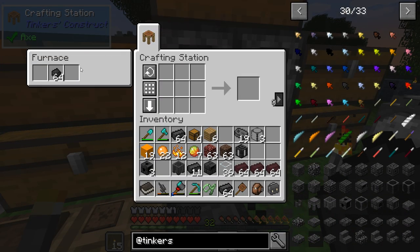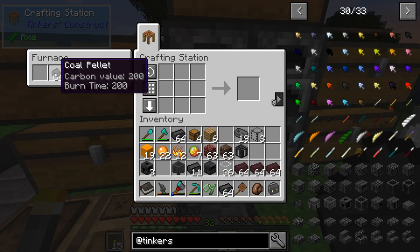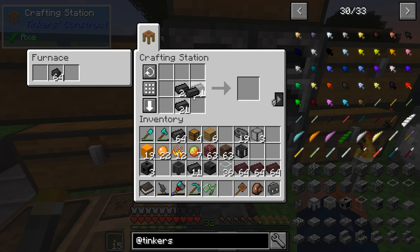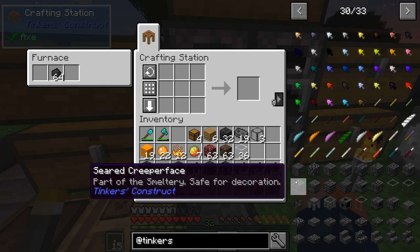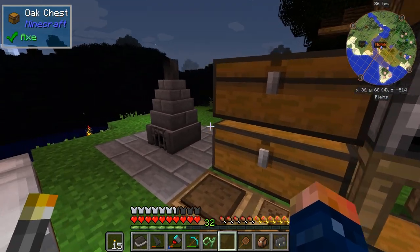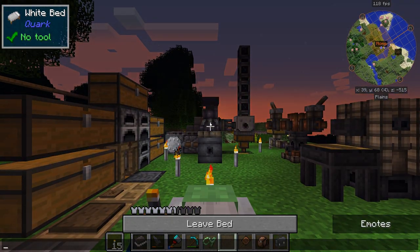I don't like this crafting table being here because anything that happens in the furnace kicks me out of the crafting recipe. Everything else I can turn into bricks — we're going to need more than two stacks. We'll need another faucet, but a faucet is nothing — just three of the same material. Figuring out where to put all this is going to be the next thing, and I'll figure that out when we get to it.